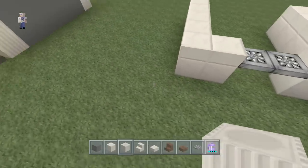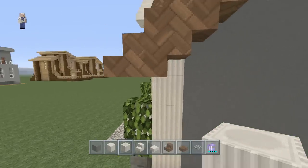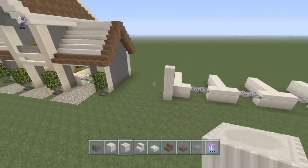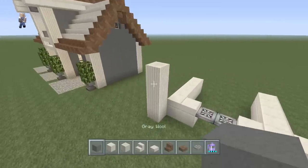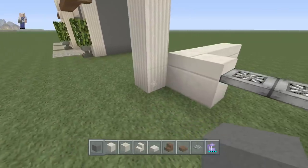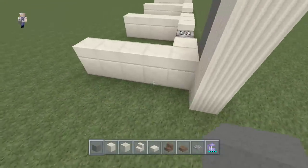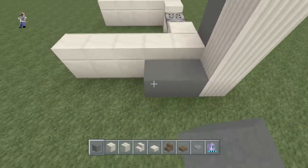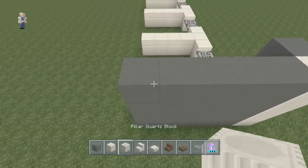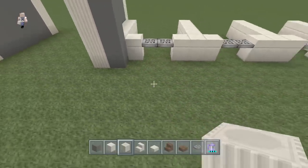We're going to take our pillar quartz blocks out and stack up one, two, three, four. Next we're going to come to the right side of this block towards the L, towards the door, and place a four-block-tall column of gray wool. Then we're going to come back towards the main part of the L, count out five blocks - one, two, three, four, five - and make this into a plain wall. After this piece of gray you're going to place another four-tall pillar of quartz.